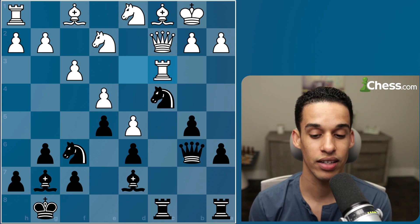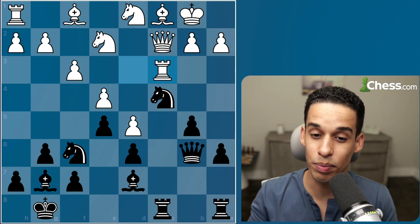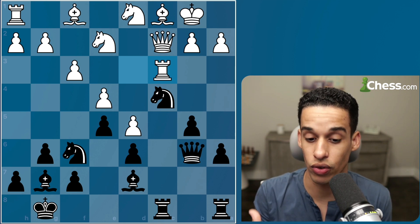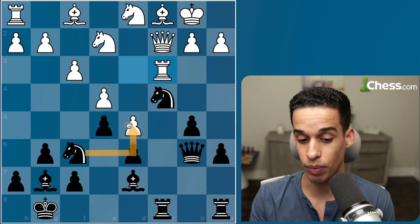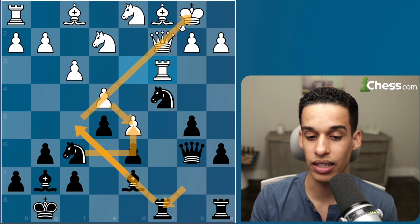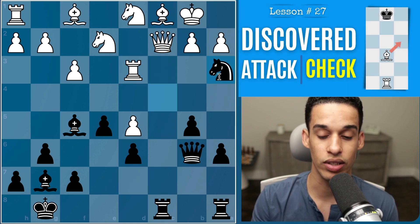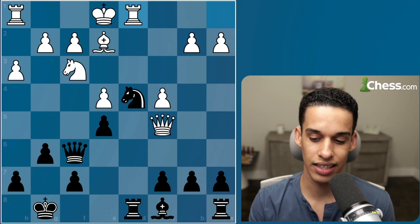Black took the initiative — there's no kingside attack going on because the opponent is just defending. After Rook d3, Bishop d7, Knight d1, the rook goes to the c-file. After Rook c3, it's black to move. The winning move is Knight d5, hitting that rook. If the pawn takes, the light-square bishop pins the queen and we win material. We also have discovery ideas — if they play Rook d3, we go Knight a3 with check, hitting the queen as well.